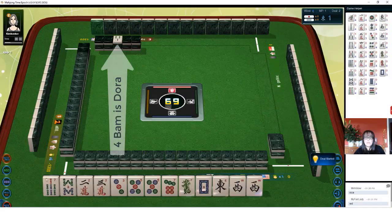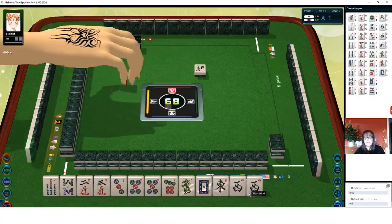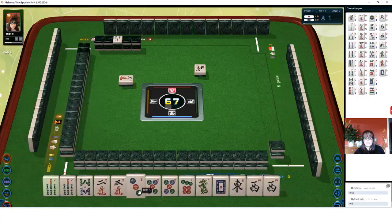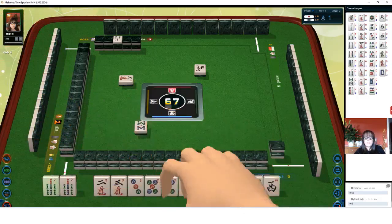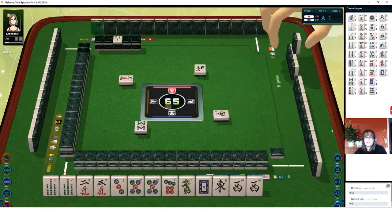We have a four bam for dora. Seven, eight side wait. Two, three side wait. Three, five closed wait. North wind. Five, seven closed wait. Pair of west — that's our seat. Nine characters. Let's go for seat wind. So let's discard eight bam. Eight bamboos — we'll pung and chi like the wind once we get this yakuhai.